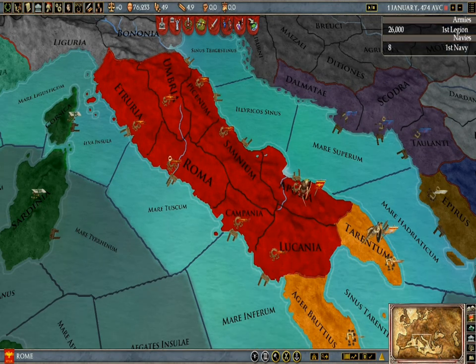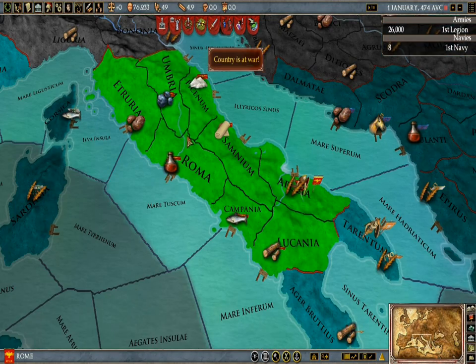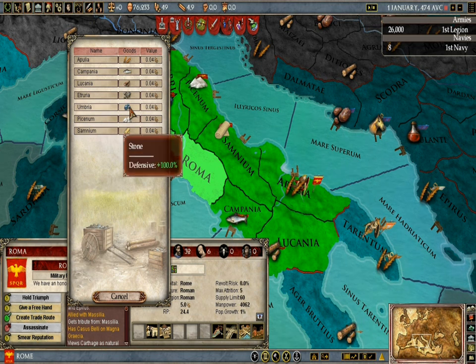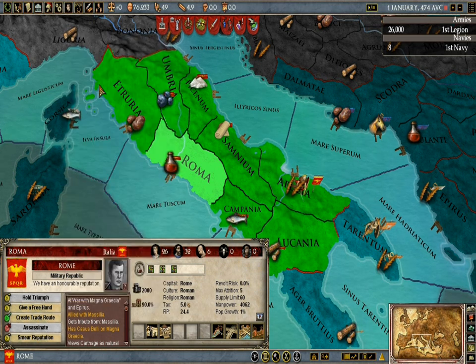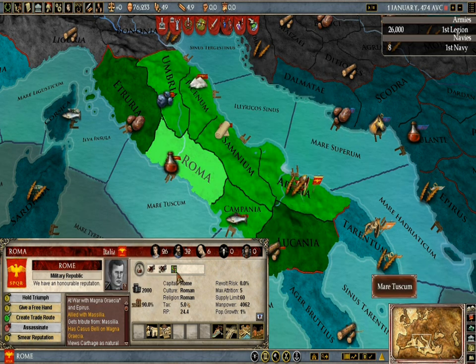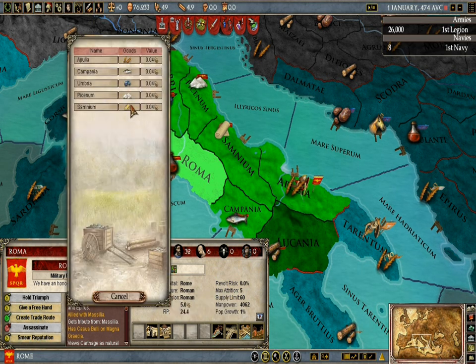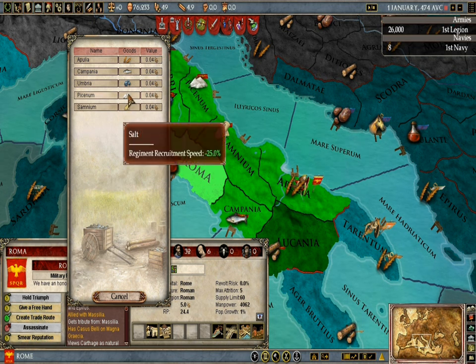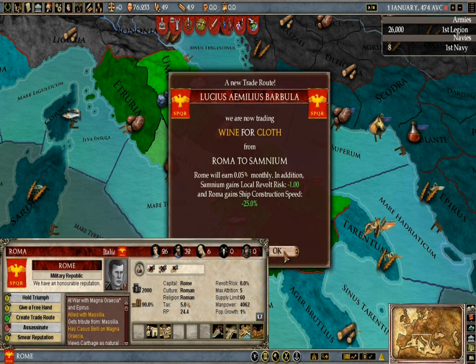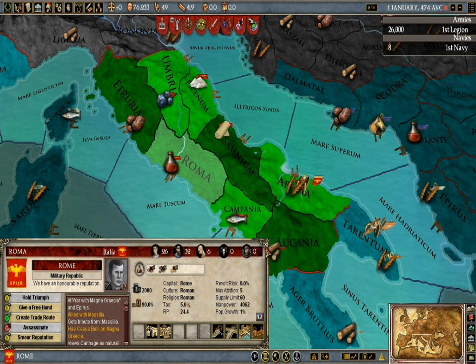First we're going to set up trade around our empire. Rome's going to be our main recruiting point. We don't need any stone, we need wood. We need iron. Stones for walls and stuff. Cloth for ship construction speed. I'll go with cloth — I'll need that. I don't produce cloth but I need it.